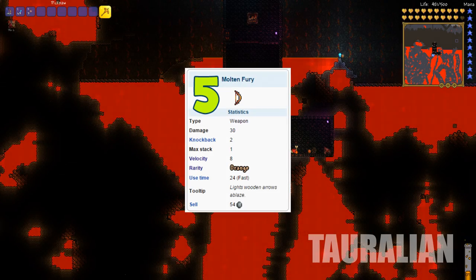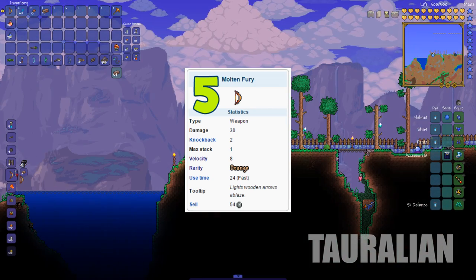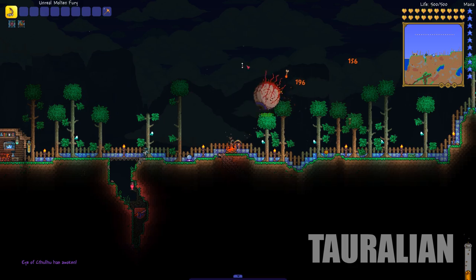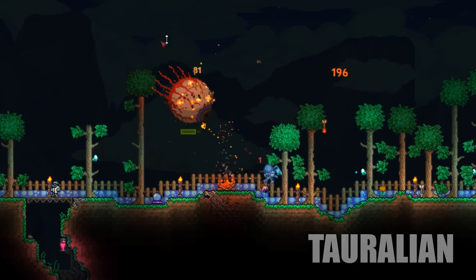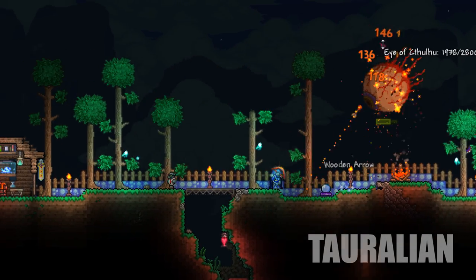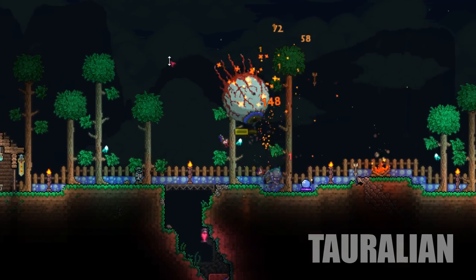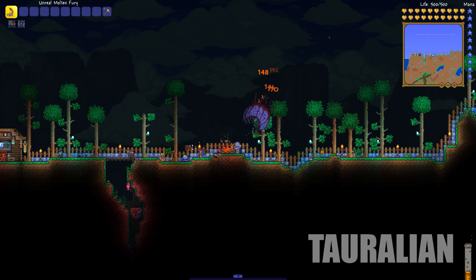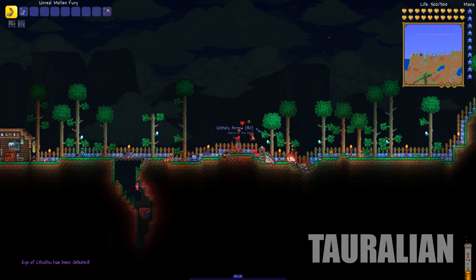Starting the list off at number 5 is the Molten Fury. It's the strongest pre-hardmode bow, it's easy to make, it lights wooden arrows on fire, and on consoles only it can be used for the Sharanga. I like this bow because it can be used through early hardmode as well, which is really good. I always find myself getting it through my playthroughs, so I definitely recommend getting it as soon as you can.